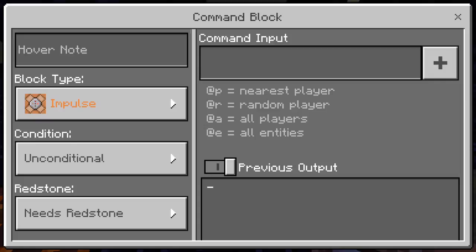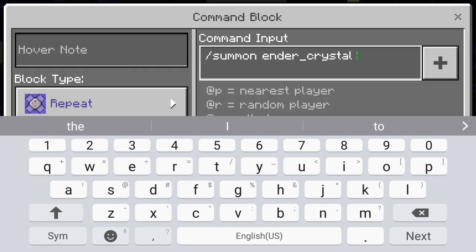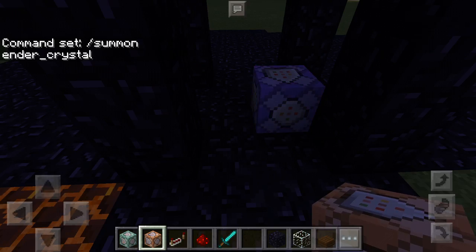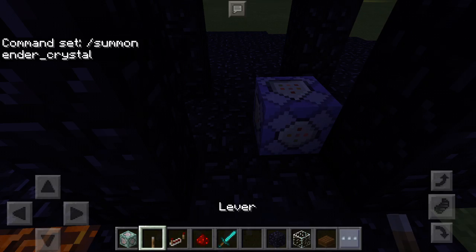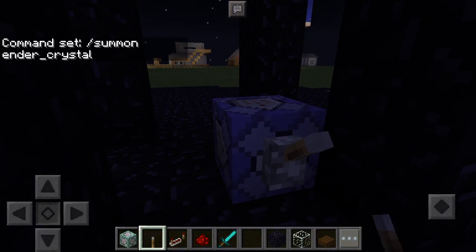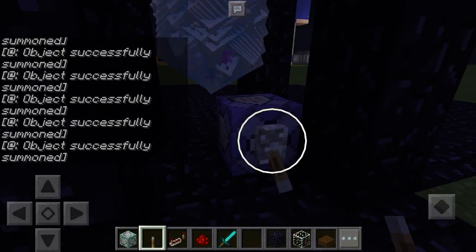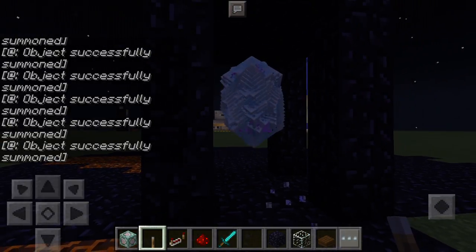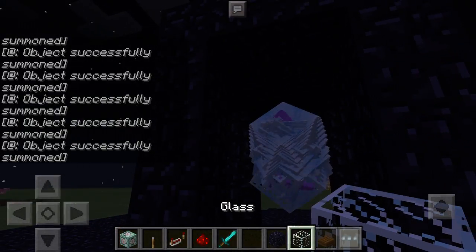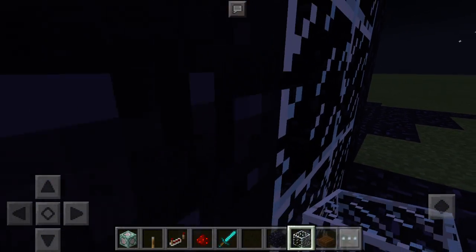Once you have it, you're going to take it, put it on repeat. You're going to put in the command: summon ender_crystal. Look at it — it's beautiful. The most powerful ender nuke alive.